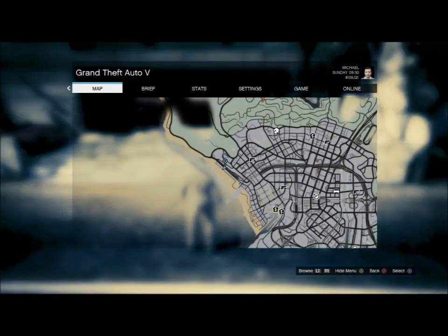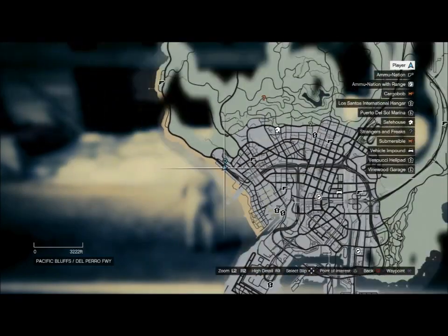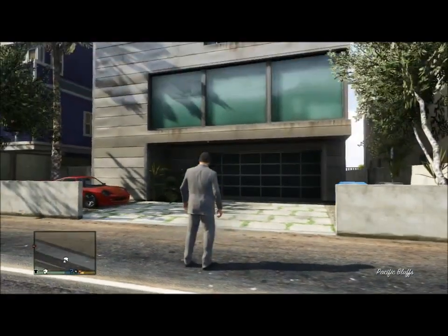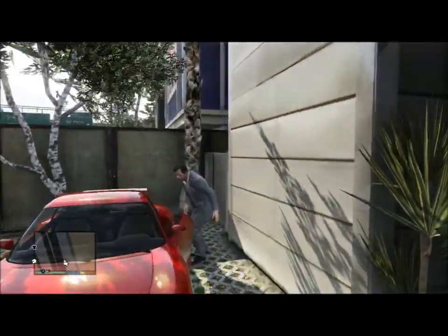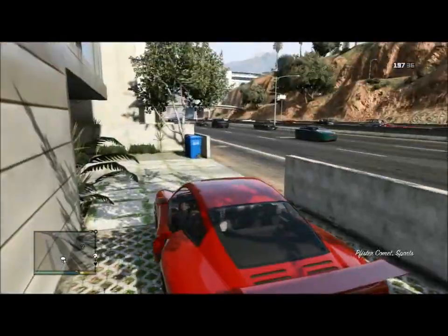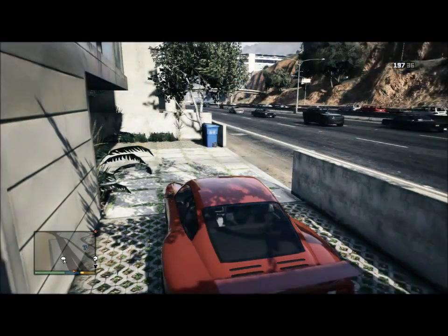What is going on guys, Time Played here with another video. I'm showing you guys where you can find the Fister — this is without any cheat codes. It's an $85,000 car and you can do body work, bumpers, exhaust, roll cage, spoiler, turbo — all those kinds of customizations to this car.